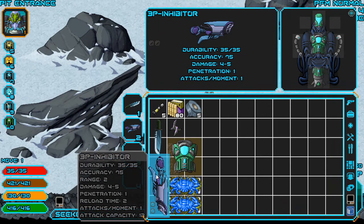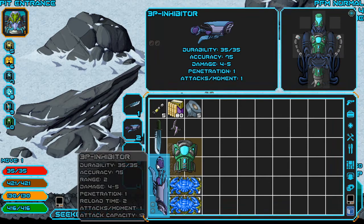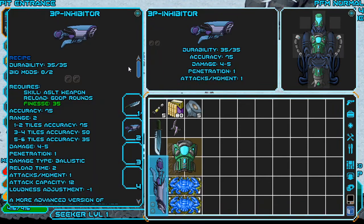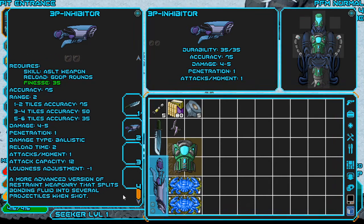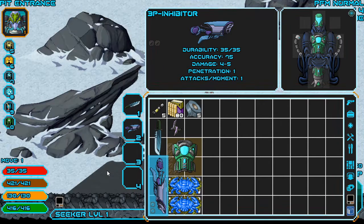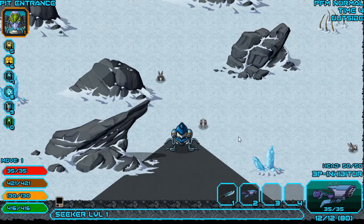Wait, this isn't a darter — I thought this was a darter. What is this? 3P inhibitor? I was gonna say we had a knife, a darter, and like two crabs. But that's not a darter. It uses goop rounds — a more advanced version of restraint weaponry that splits bonding fluid into several projectiles. So this thing is probably just a shotgun that makes people not be able to move. That's my guess.